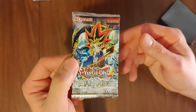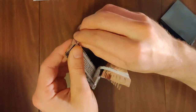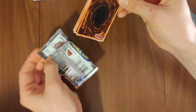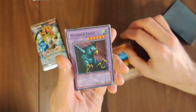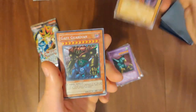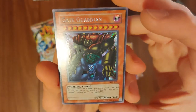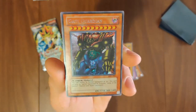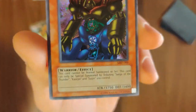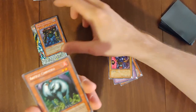I'm going to open my first Metal Raiders pack. Everybody likes these. It would be nice to get something good from these for the amount we have — Black Skull Dragon, Gate Guardian, etc. Mushroom Man number two, Punished Eagle, Guardian of Labyrinth. Woo! Oh my God. The first one! MRD-000! What are the chances of that? How awesome is that? That is exciting.